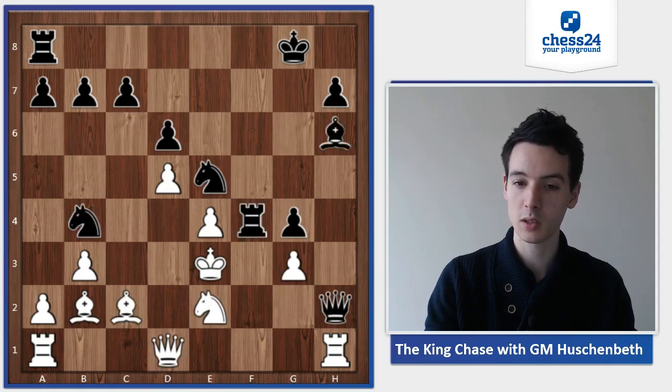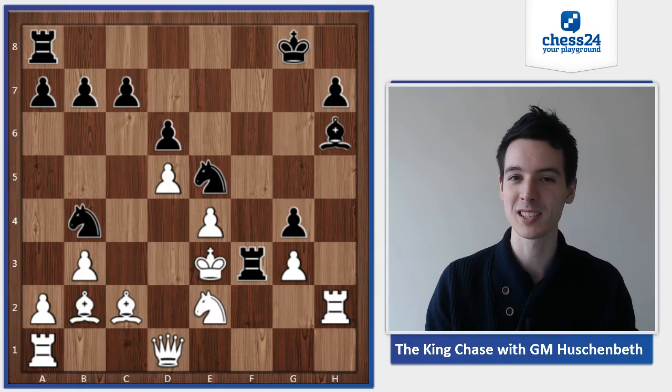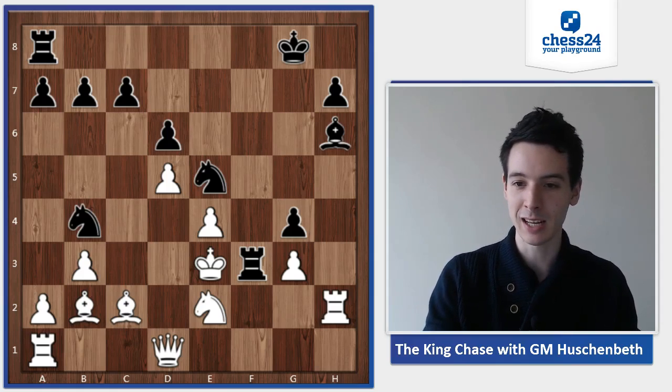So white took the queen, and now rook f3 — double check. As you know, with double checks the king always has to move, because white cannot in one move eliminate both check-giving pieces.